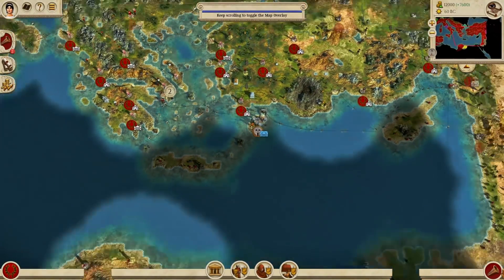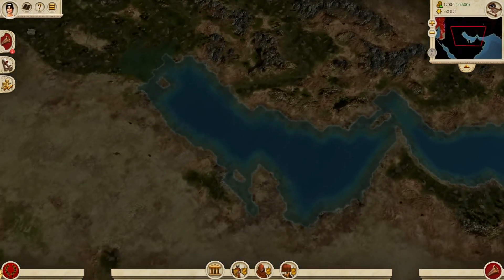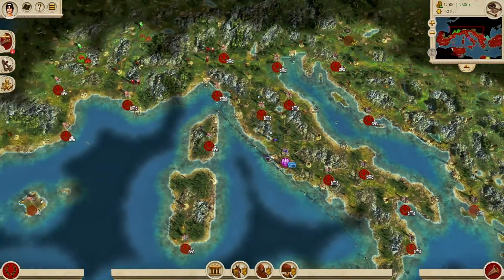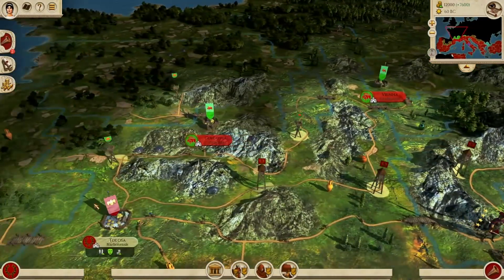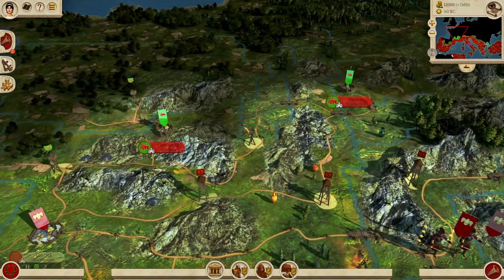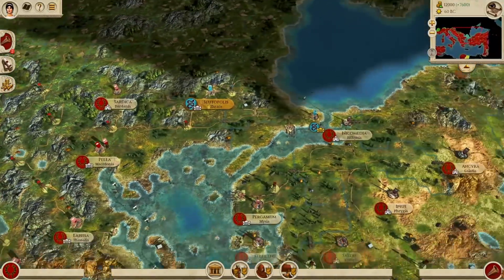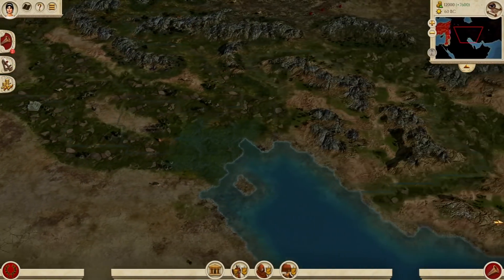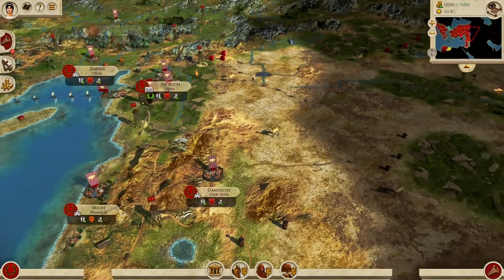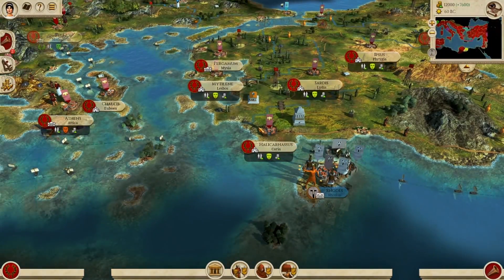Mundus Magnus doesn't just enhance the graphics — it actually expands the map to the east and south, making it a very interesting starting position for all factions. You can start as Rome and invade Gaul, but these factions are powerful — you won't face minor garrisons and a few armies, you're up against big empires that can genuinely challenge your expansion. The Parthians out east have massive territories, so balancing economy, public order, and military against these factions will make for a super interesting campaign.